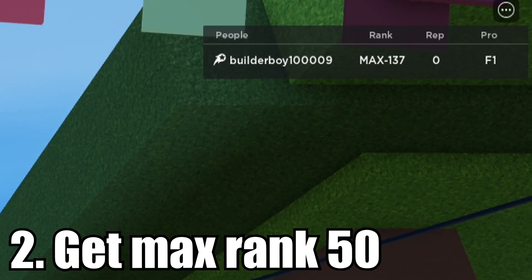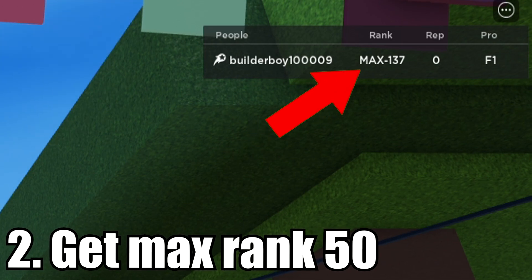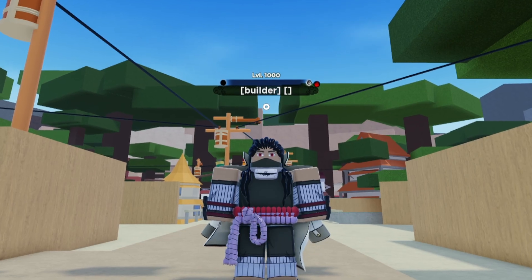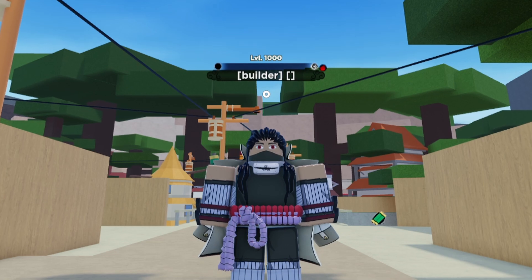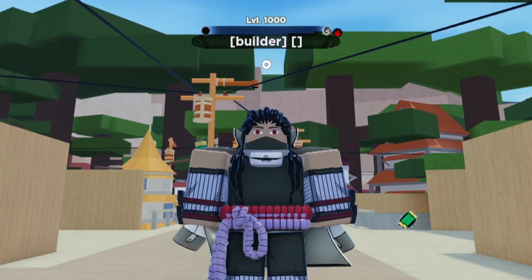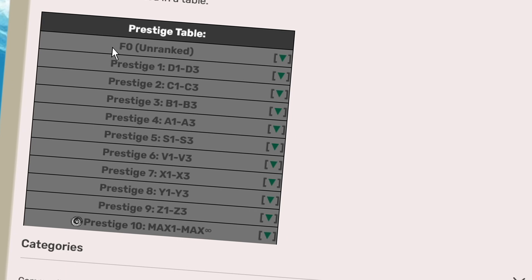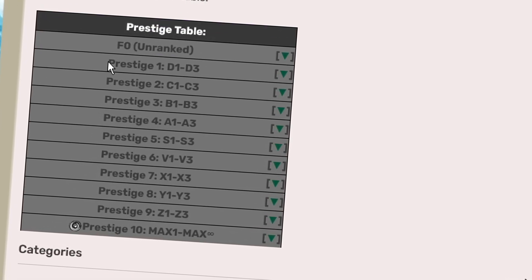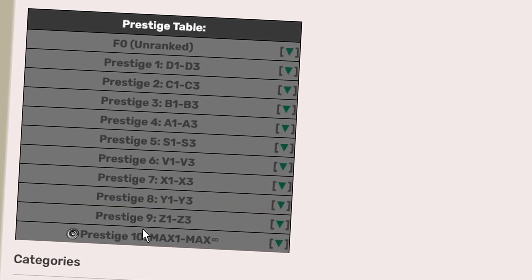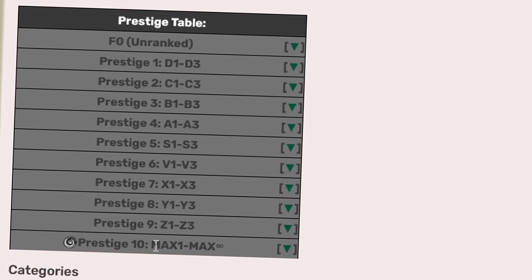After joining the group, you need to grind up to max rank 50. I'm already max rank 137 on my main account so I don't need to grind. If you already exceed max rank 50, you can go ahead and use the code. If not, make sure to reach max rank 50 first. In Shindo, you begin at F0 which is unranked, then follow the ranking system up to Prestige 10, which is the maximum rank.